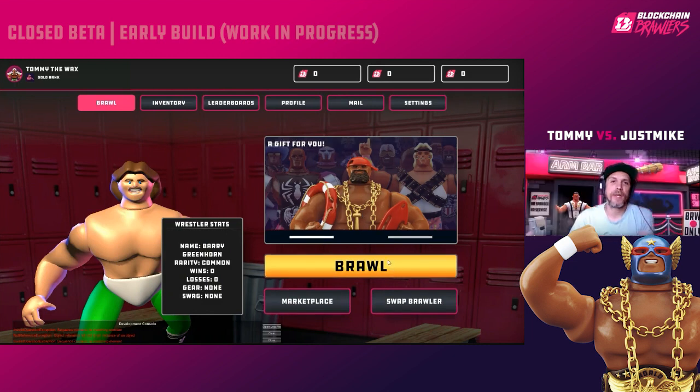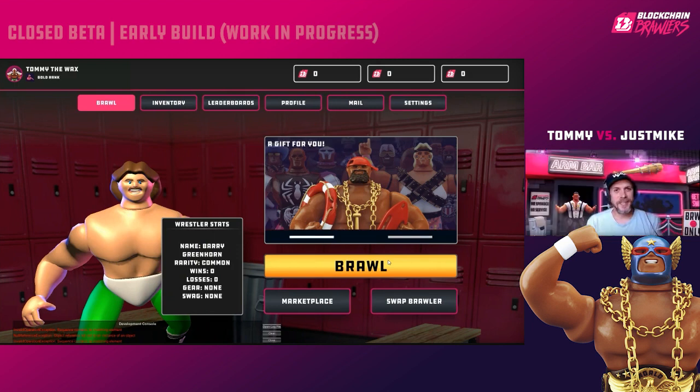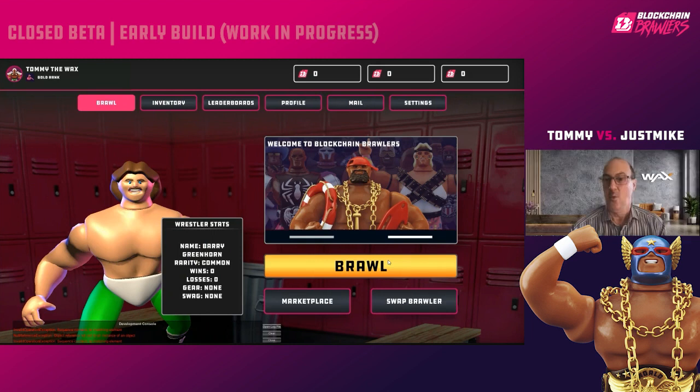This is the closed beta — fixes and updates are coming through rapidly as we accelerate toward the full game. We have a lengthy blog post explaining all the rules and a pinned post in the Discord closed beta channel with a cheat sheet. Play the game two or three times and you'll pick it up quickly. Closed beta participants will receive a Steam code via email — a personal Steam key. Make sure you have the Steam app downloaded, go to Library, search Blockchain Brawlers, and enter your key to download the client.